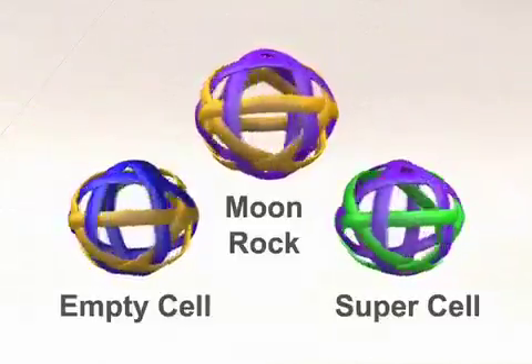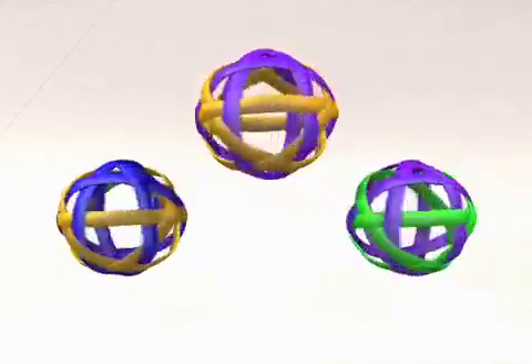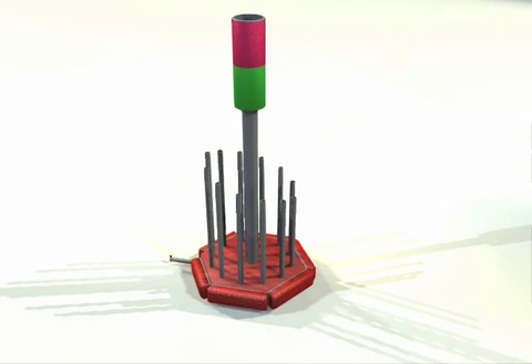Lunacy uses three types of game pieces known as moon rocks, empty cells, and supercells. A trailer is attached to each robot — the trailers are the targets for the opposing alliance. The objective of the game is to get as many moon rocks and supercells into the opposing trailers as possible.